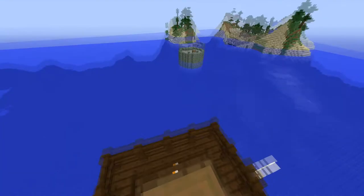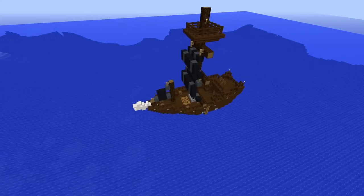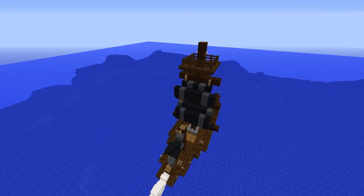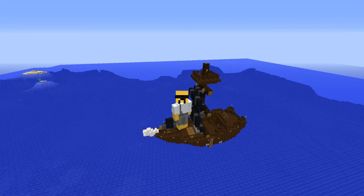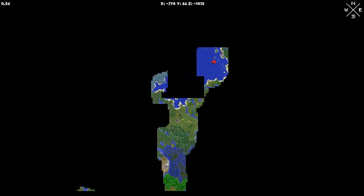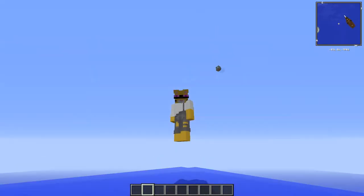So what you're going to need first is to find a pirate ship. Now these may seem pretty hard to find, however if you find a big ocean you have the best chance of actually being able to find one of these. I literally teleported to an ocean monument and hoped I'd find one but I had to travel way up here.